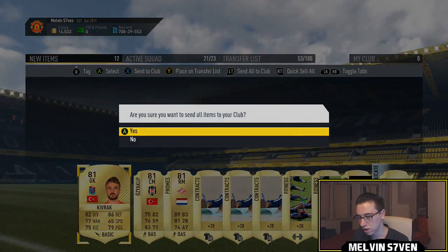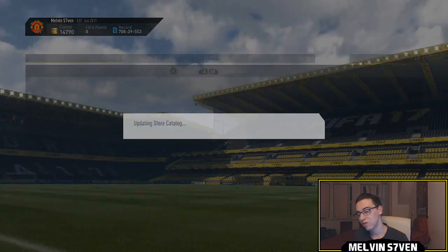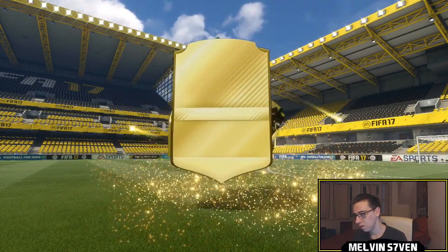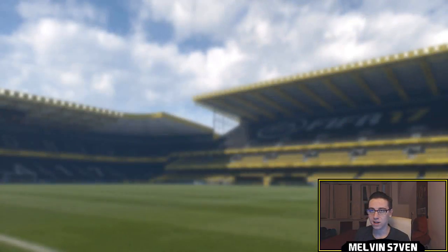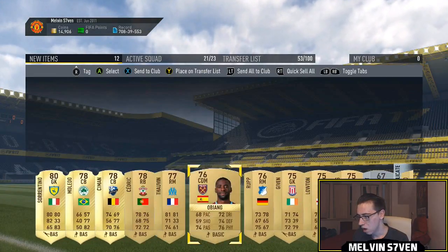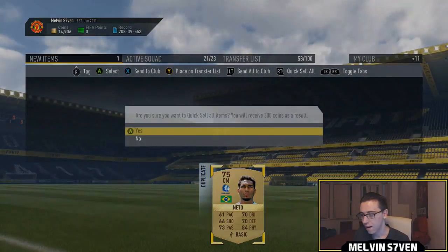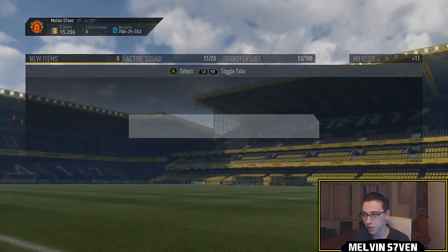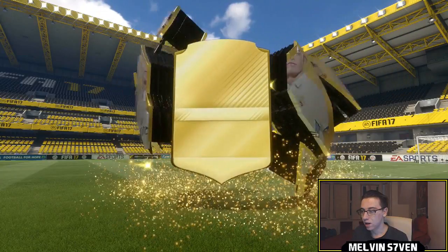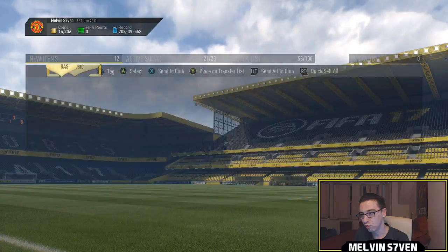We get a Besiktas player — not something we're really looking at. All three players were 81 rated which is a little interesting. The 25k pack — come on, give us something worth something. It looks like an 82 rated Sorrentino. There might be something there that goes for a little bit but for the sake of the video I'll just store everything. The 45k pack to finish things off — Ashley Williams who probably holds some value.